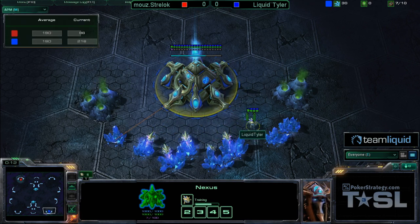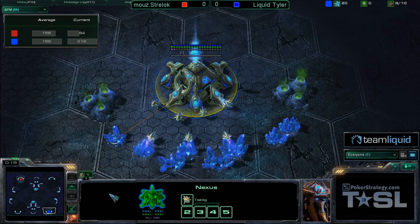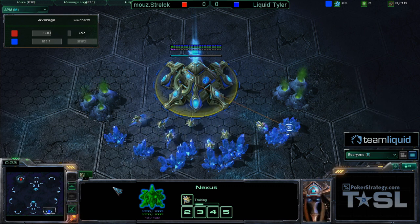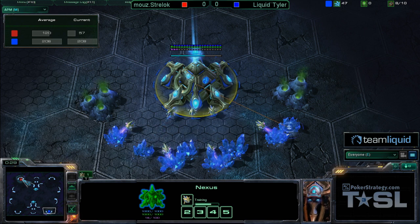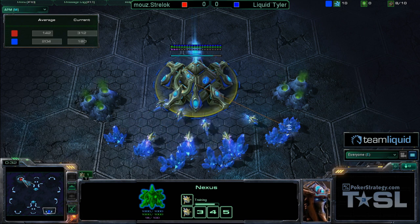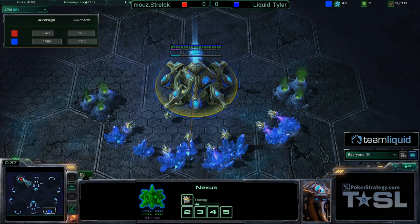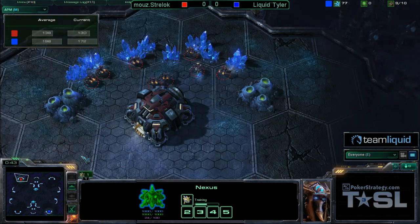We're looking at Liquid Tyler taking on the warship Mouse Straylock. We've spawned on a modified Shakuris Plateau where only cross positions are available, so they're going to know this has been modified as a one versus one map. We have Liquid Tyler spawning as the blue Protoss in the bottom right. His opponent, Mouse Straylock, the red Terran, in the upper left.